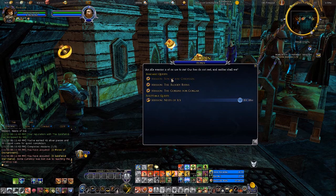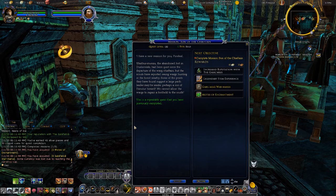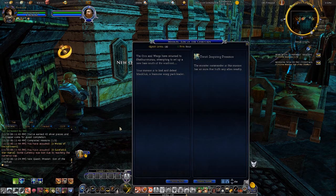Shattermonzu, the abandoned fort in Duskinvale, has been quiet since the departure of the warg chieftain. But scouts have reported seeing wargs hunting in the forest nearby. Some of the prints suggest a large pack leader may be inside — perhaps a son of Ronular himself. We cannot allow the wargs to regain a foothold on the south. What's the twist to this one? Inspiring Presence — apparently the son of Ronular is really an inspiring warg. The orcs and wargs have returned to Shattermonzu, attempting to set up a new base south of the warfront. Your mission is to find and defeat Malhut, a fearsome warg pack leader.